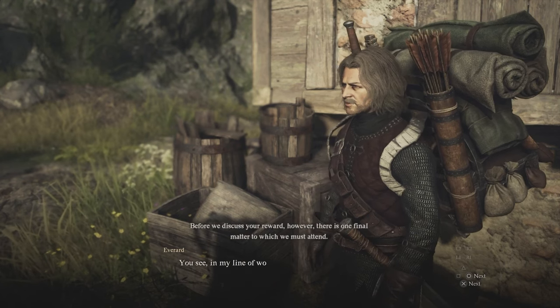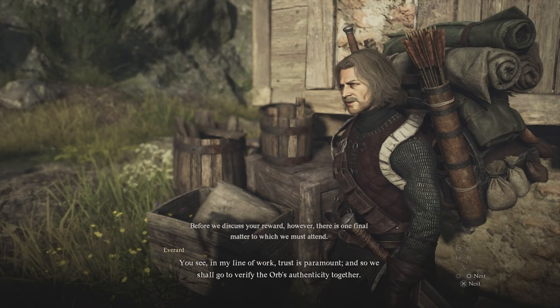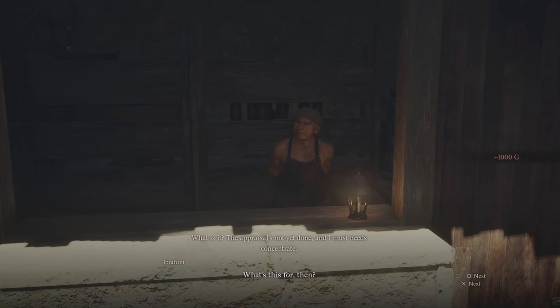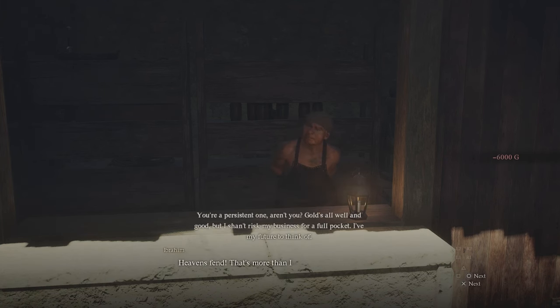No matter which one you give to Everard, he'll go straight back to the forger to check its authenticity. If you give Everard the fake one, you'll have to bribe the forger with an extra 12,000 GP to lie to Everard, or he'll call the guards on you and you could end up in jail.